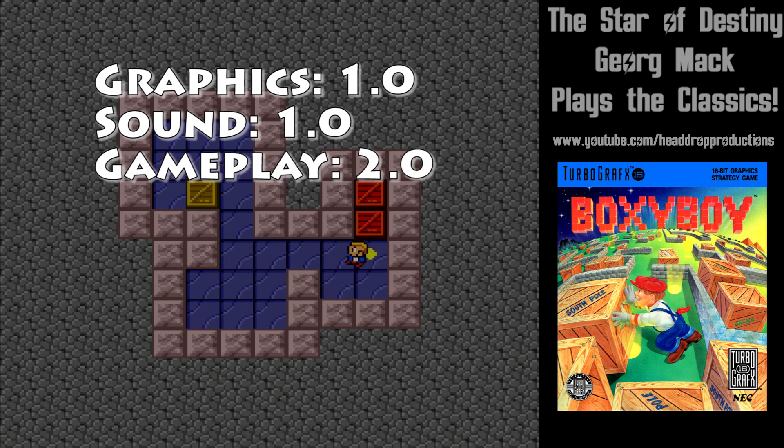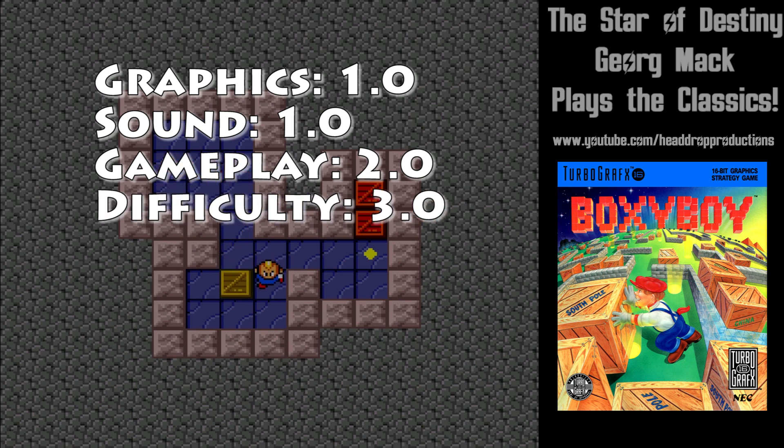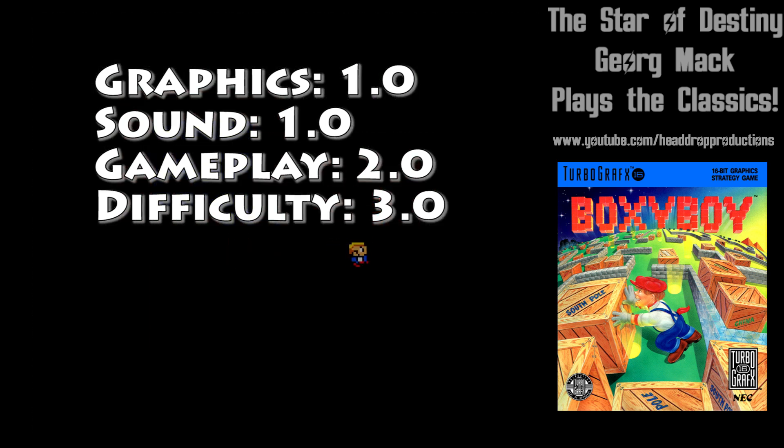Gameplay gets a 2.0 — push boxes, press button 2 if you mess up. Difficulty gets a 3.0. There's a password after every stage and there is a logical solution to each level, even if it eludes you.